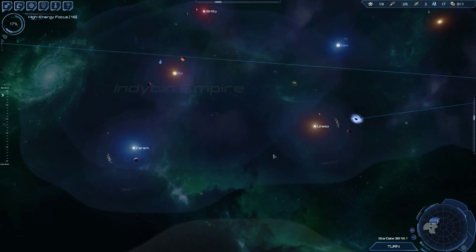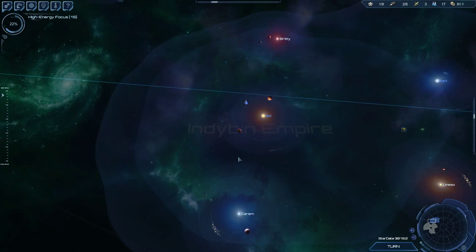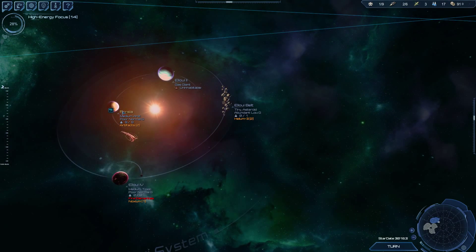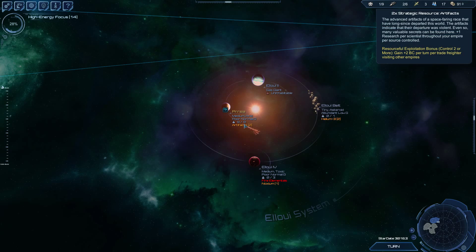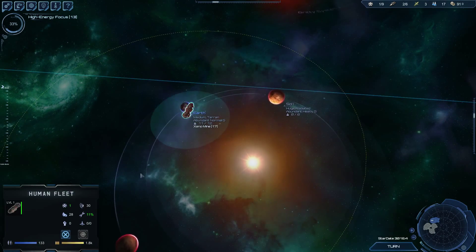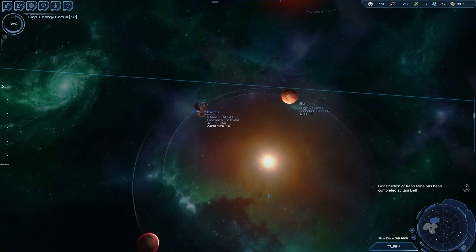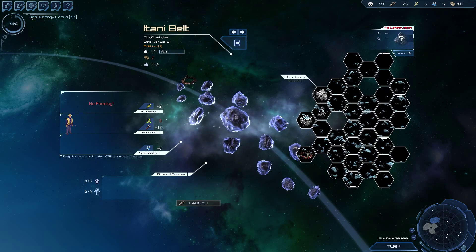As soon as we get shields we're going to make new versions of all our ships. We'll keep going and perform an invasion on Persia — very important because it has two artifacts, giving plus two research for scientists throughout the empire. We should have a lot of production here, 17 from one guy.